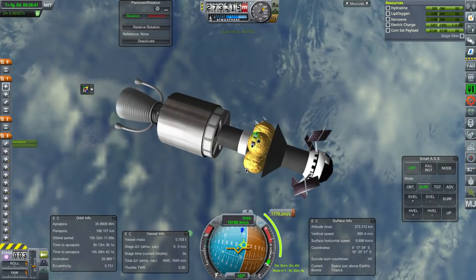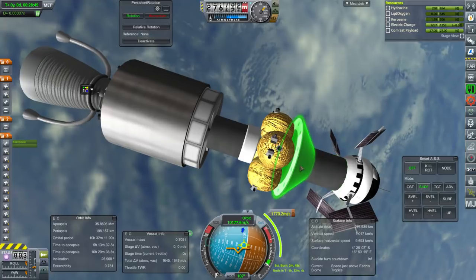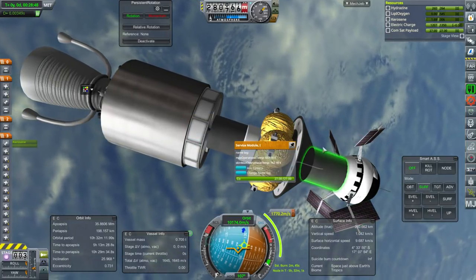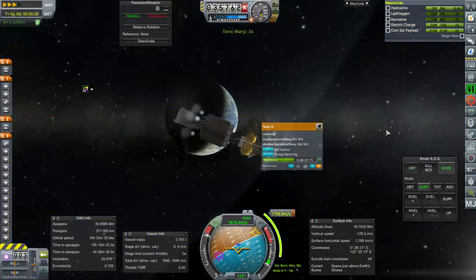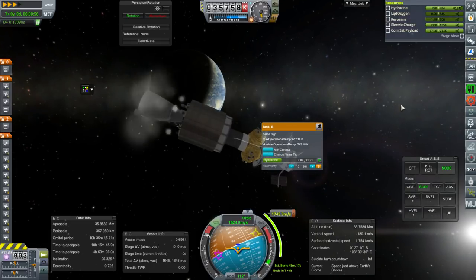Note the interesting configuration of the 1 kN thruster stage — it's got the controller here and then the extra fuel tanks here. This is the ComSat payload. It's helping out but probably not going to do the trick.